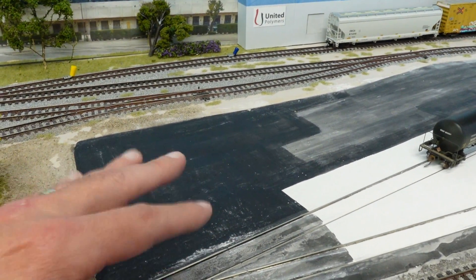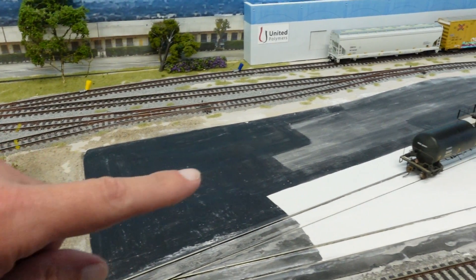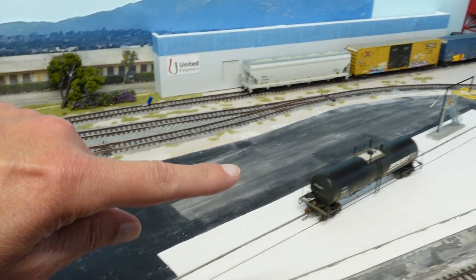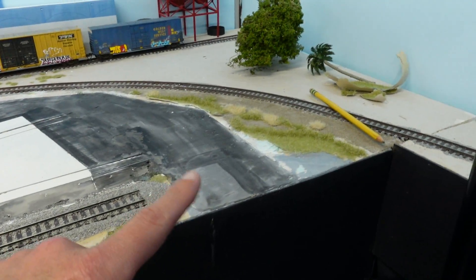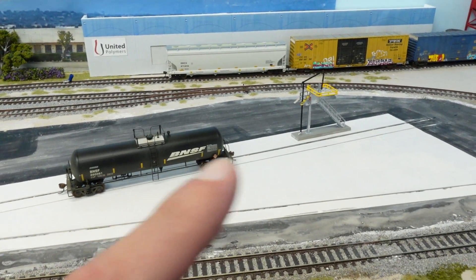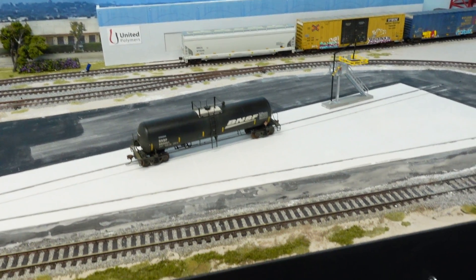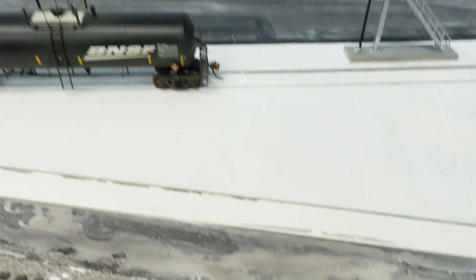So I just took some black and covered it up over here. I was gonna do the whole thing black like this, but I figure — it's asphalt, it's aging — I might just leave it and maybe touch it up a little in the incoming area. Next I'm gonna mix up some concrete color, kind of gray with a little tan or khaki in it, and paint this section within the facility. I did scribe lines in there — you can kind of see if you look really close.